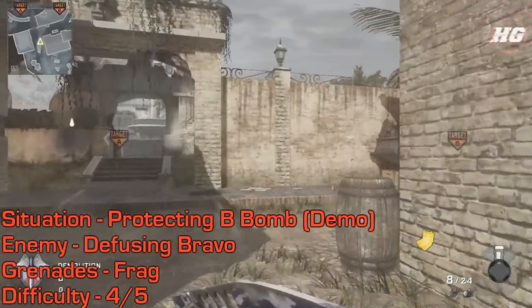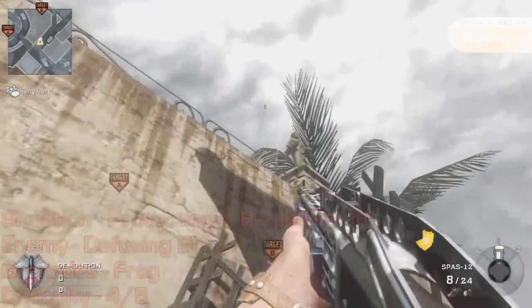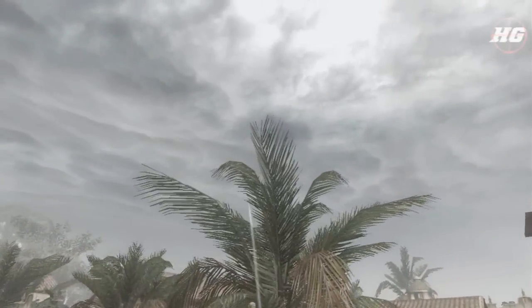When you're attacking and the enemy's defusing your B bomb, come up to this object in line with B, take a big run, jump, and throw. This frag should bounce behind the bombsite and kill enemies on the side they generally defuse from.